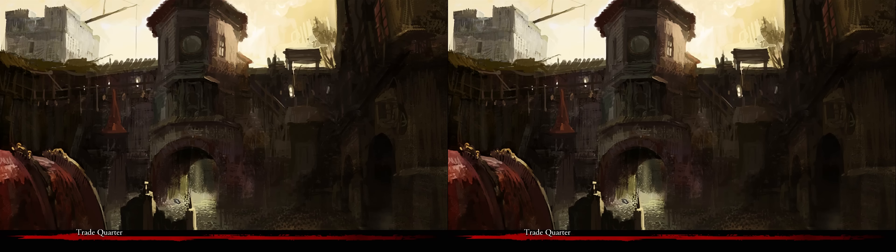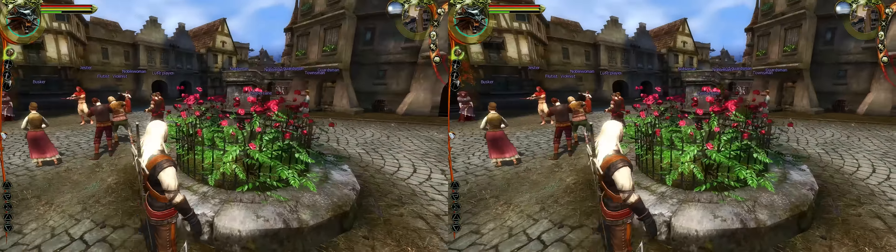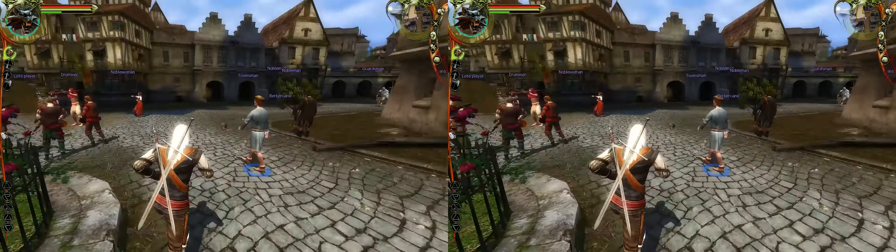Shadows work, lighting works. Shadows do have to be set to medium, as per the NVIDIA profile recommendations. I never tried it with shadows on high, so I don't know what the problem is, but medium looks fine. Everything works. Dynamic shadows are just peachy.